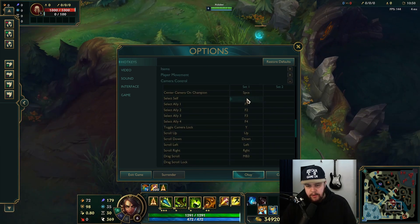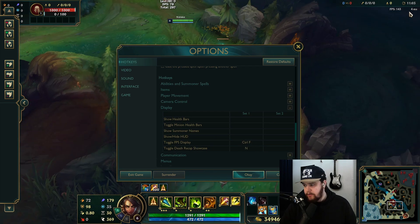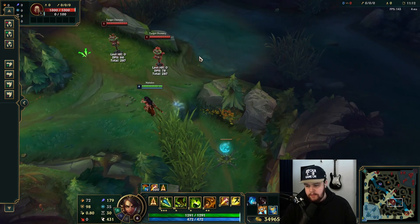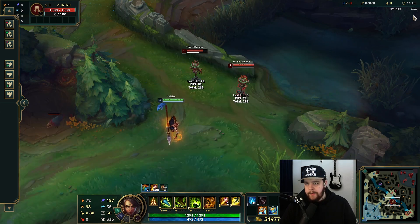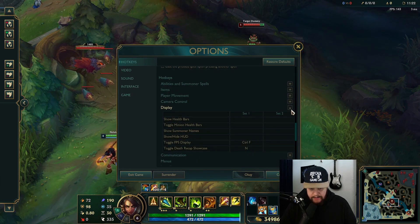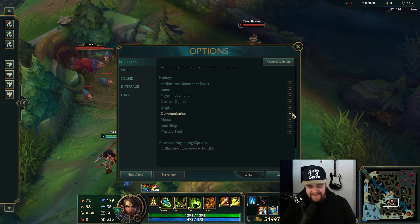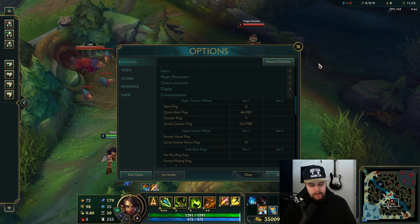For display settings, I really like having the FPS display on so I can see my ping and FPS in the corner. This will be Control F, so you can toggle it on and off. I like to have it on because if I see a spike I instantly know I have lag and can take that into account.